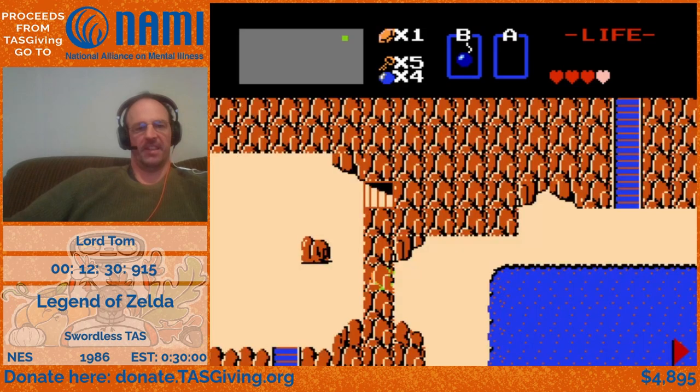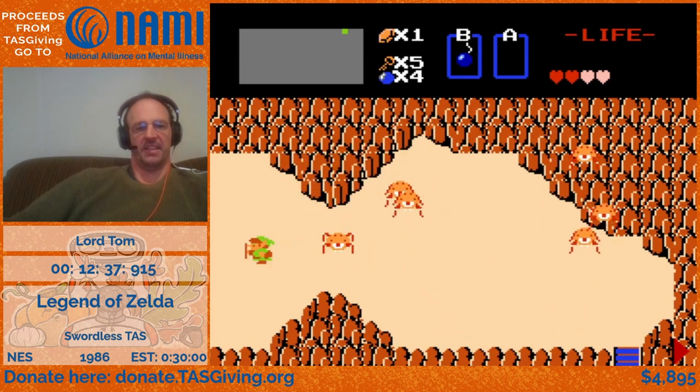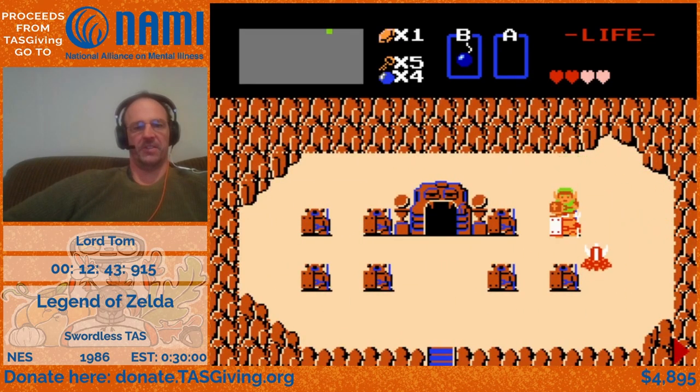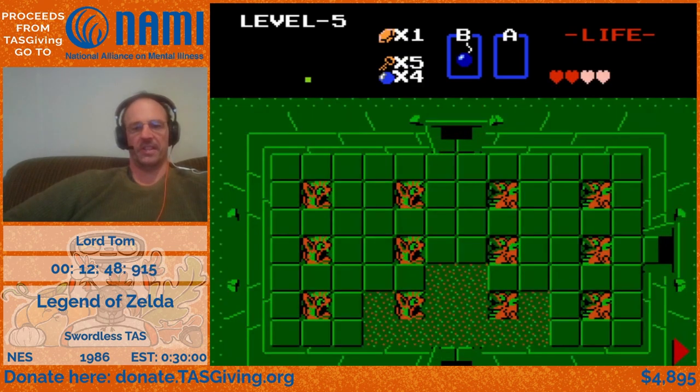Here we have the power bracelet just warping us. In this case there are some damage boosts with those tektites that are pretty cheap and wound up being beneficial. We use another secret entrance there for the same reason as for level six.